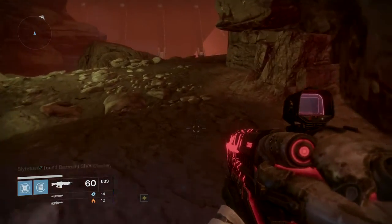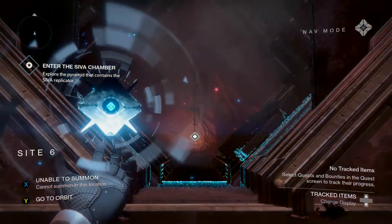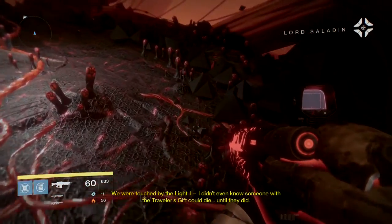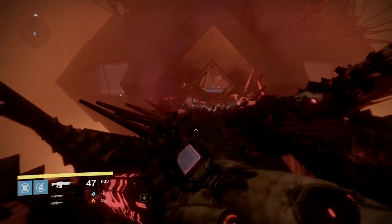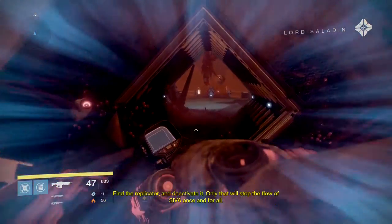Pick that up and start making your way back towards the area you dropped down from, then keep on continuing with the mission. Fight or run your way past the enemies and head into the SIVA chamber. Run down the long pathway — and I know this isn't a dead ghost guide, but look to the right on this bridge: you'll see one plain as day. I've already picked it up so it's not there, but it's pretty hard to miss.